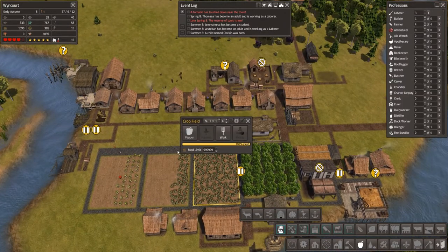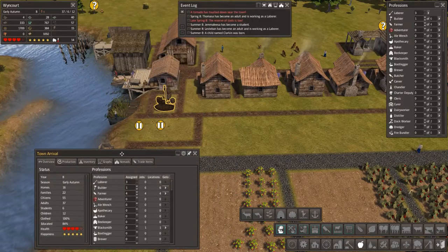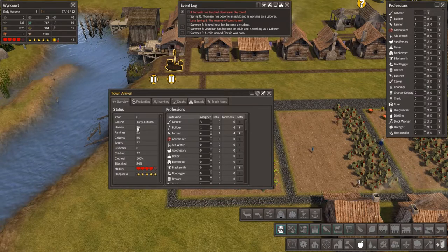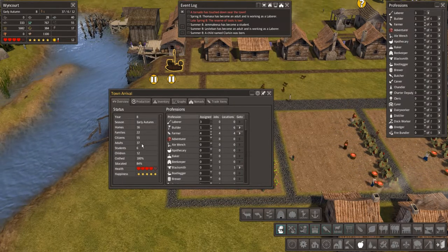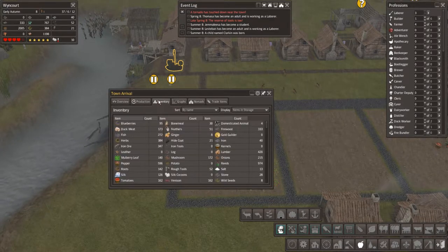Oh yes, we've got this now — that is awesome! Let's have a look: we've got 22 families and 16 homes, yeah we definitely need more homes. 55 citizens, 37 of them adults, 6 students and 12 children. 84% educated. And we've got four domesticated animals in our inventory.